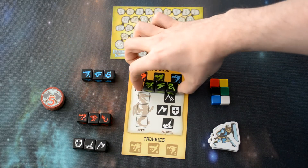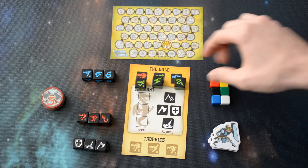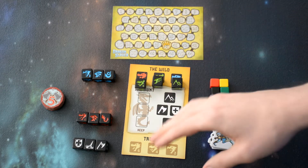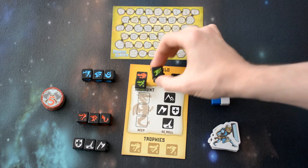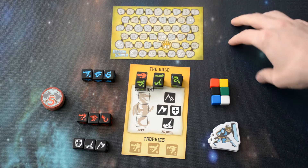Let's take a look at the dragon dice real quick. Each dragon has the head, wing, and tail. And then we will also find on these dice mountains, which represent that we haven't found that particular part of the dragon that we're looking for. We also have on the green dragon and the red dragon flames, which represent the dragon's attacks.